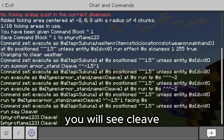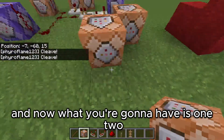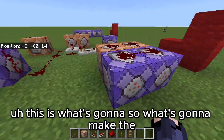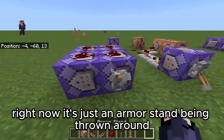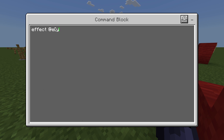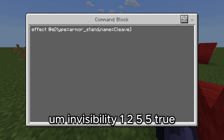Now you're going to have one, two, three, four repeating command blocks. This is what's going to make the cleave actually start cleaving — right now it's just an armor stand being thrown around. For the first command block we put: effect at e type equals armor_stand name equals Cleave, invisibility one two five five true.